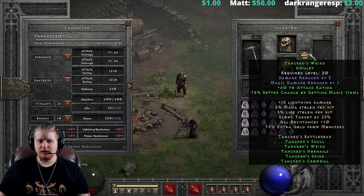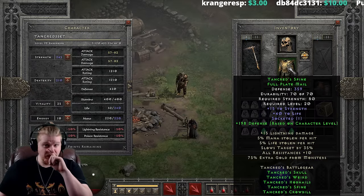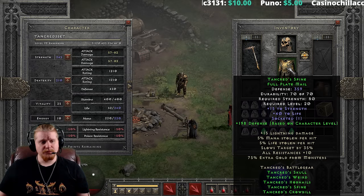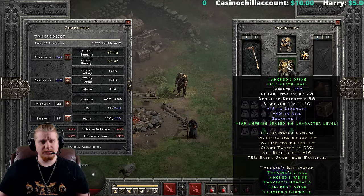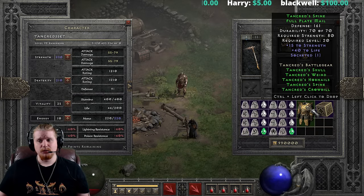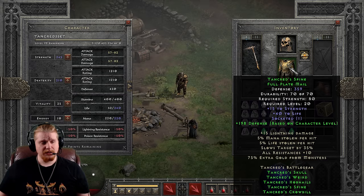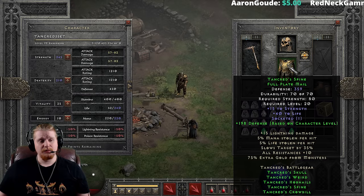There's a lot of attack rating coming from the set — 60 from the amulet, 40 from the helmet, which is already 100, plus another 75 from the weapon, which is 175 attack rating so far. They seem to be focusing on giving you as much attack rating as possible. The armor is Tancred's Spine, and I don't normally see it drop very often. It's 359 defense, level 20, with a 2-piece bonus of plus 2 defense per character level up to 198 defense, so 359 is the maximum you'll ever get out of this piece in normal difficulty.